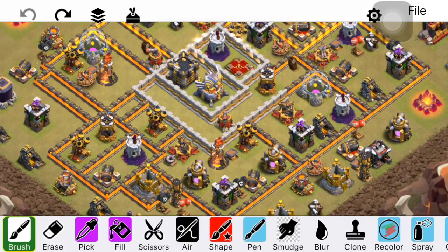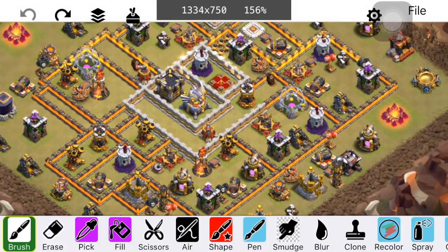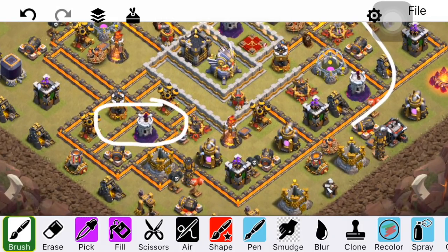You can see here on this base we have all air defenses — except maybe this one is kind of close — pretty much all air defenses protected within range of the Multi Infernos. We also have a Wizard Tower right in this middle area guarding these two air defenses, and that's the next best thing at defending against the Bat Spell. It's high in hit points and does splash damage — it can take out bats quicker than an X-Bow or Archer Tower that doesn't do splash damage. Oftentimes people say keep Wizard Towers away from air defenses so Lava Hounds in a Laloon attack won't tank them. That's true for the rest of the base, but I want to keep one Wizard Tower here along with the Multi Infernos to help defend these valuable air defenses.